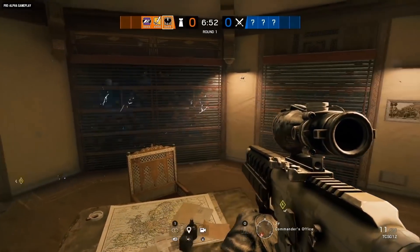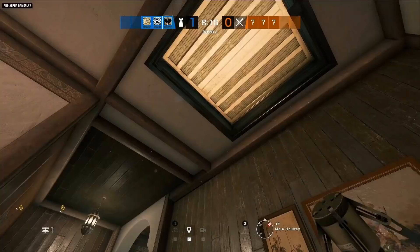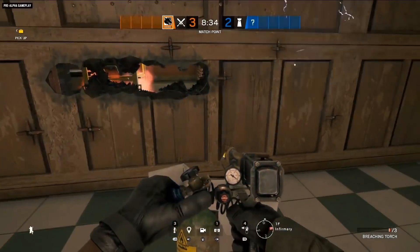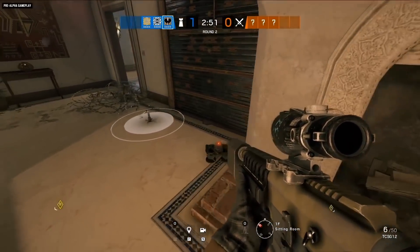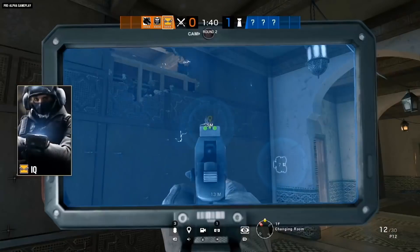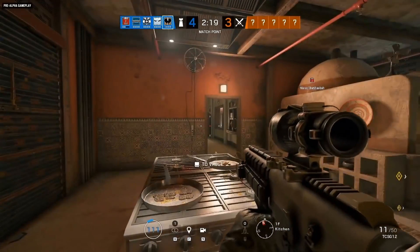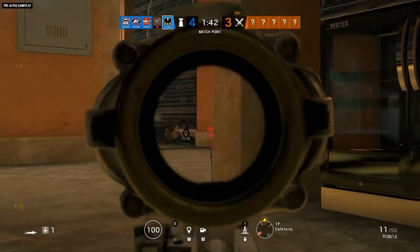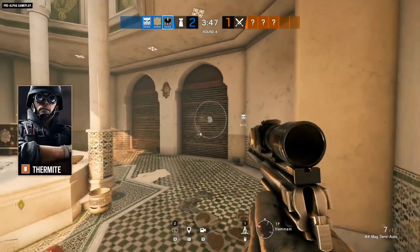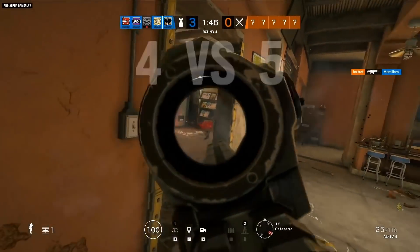With his three electroclaws smartly deployed, Kaid can electrify all of this. Their small size and deployment versatility makes electroclaws difficult to spot and pick off — even Maverick will have a tough time locating them, because their area of effect means they don't need to be placed directly on the reinforced surfaces they're electrifying. But that doesn't mean they're invincible: IQ can easily spot them, Thatcher's EMP grenades can destroy them, and Twitch's drone can shoot them. Keep in mind they take a few seconds to activate, so while a quick throw will help you counter a Hibana breach, by the time you hear a Thermite breaching it'll be too late for electroclaw intervention.